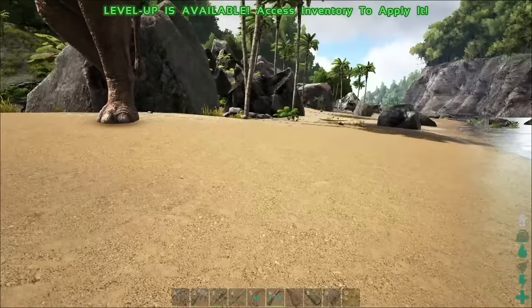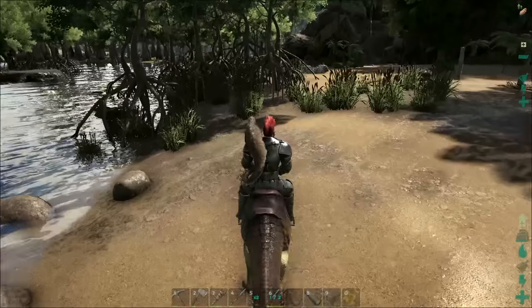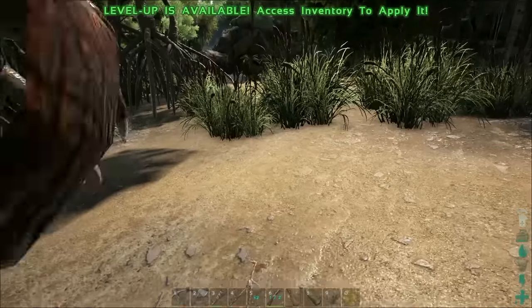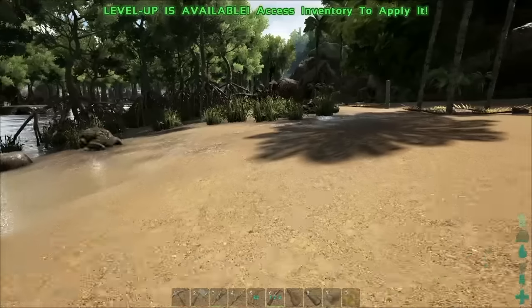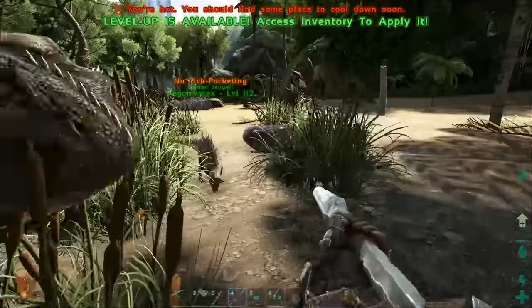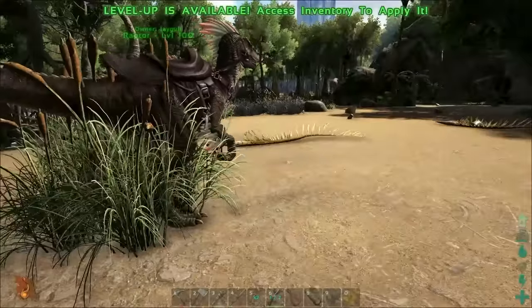I'm over here at the swamp. I'm going to drop my buddy over here by some plants. You're not going to step on me there, Mr. Parasaur? We've got some Titanoboa off in the distance there. Alright, drop you. Titanoboa is going to kill me — my raptor's going after him. My raptor killed him! Sweet, awesome. So my little Pegomastix is gathering berries and seeds.